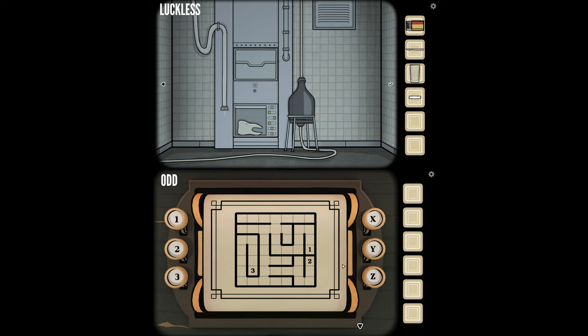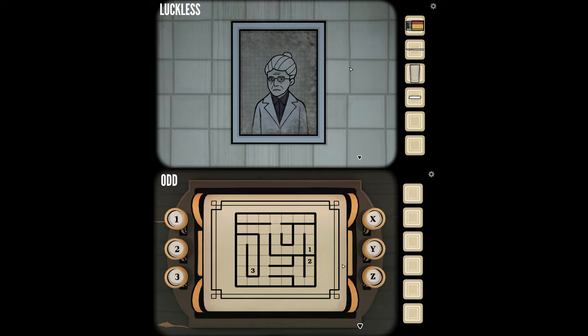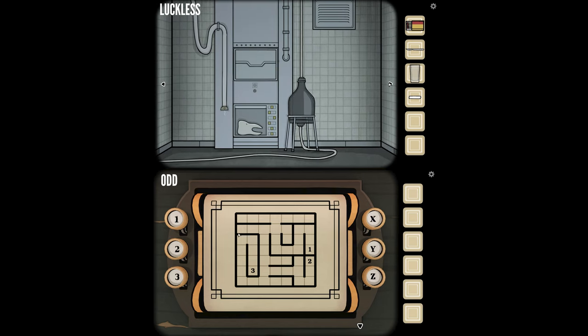The way it worked before is you were giving instructions to me, and that was giving me more things to do — it was kind of back and forth. Now I've got a maze with numbers one, two, and three placed in different locations within it. It's on a seven by seven grid with maze-like walls.